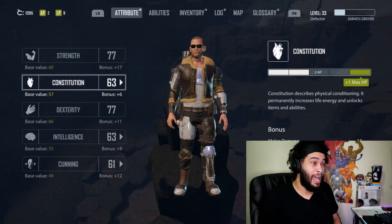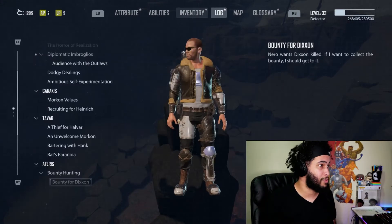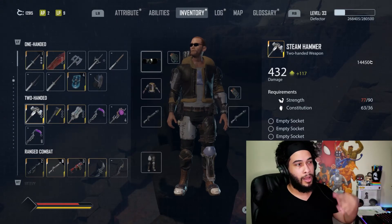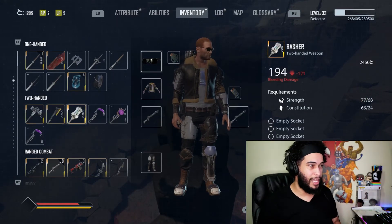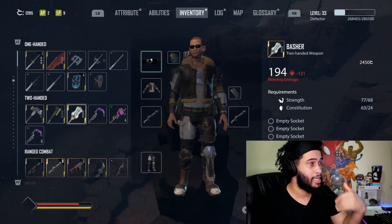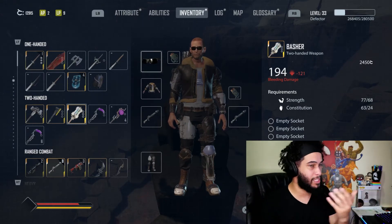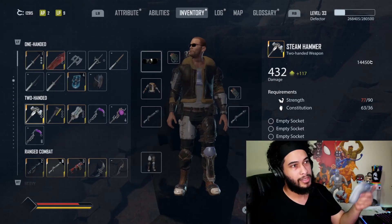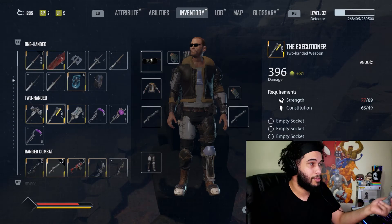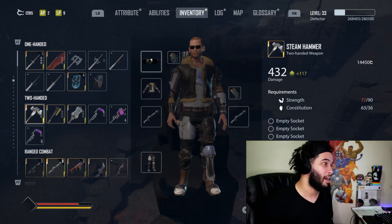Which is a lot, but hey — it is what it is. If you want to use it you can sacrifice whatever you want for it. There you guys have it: the Executioner and Steam Hammer, the best two-handed weapons you can find in the game. They're way better than Basher, but Basher obviously has different requirements which are also a little bit overbearing — 68 strength is still a lot. But the point is Steam Hammer is there. They both don't do anything special; Basher at least does damage, but none of these two do anything special besides the fact that they're extremely powerful.